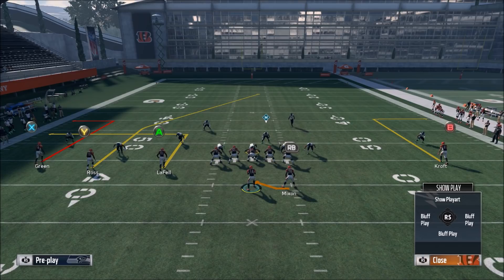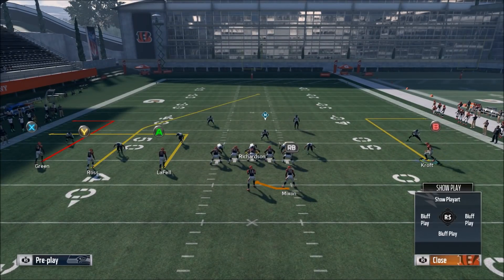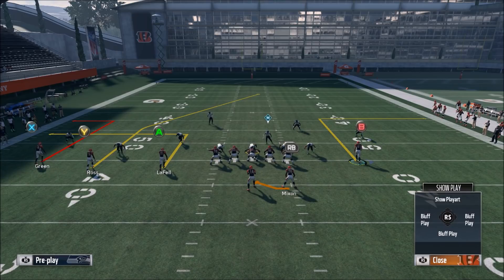The way I like to set this up is I like to motion in this out route, because we have a tight end out there and their route running isn't as good — they don't cut as sharp on the out route. I find that by motioning him inside it allows him to get underneath the deep blue zone a lot better. Whereas AJ Green on the outside has good route running so he's going to get underneath anything. Motioning the tight end inside gives him more room to work with.